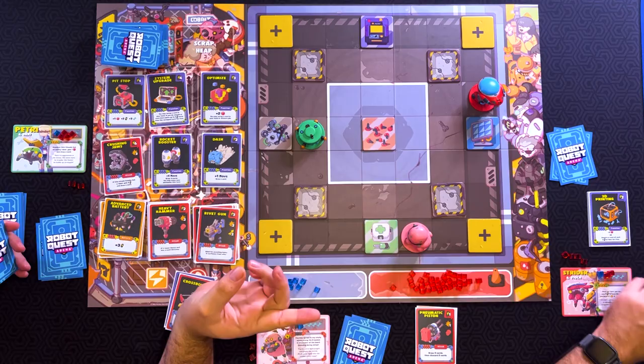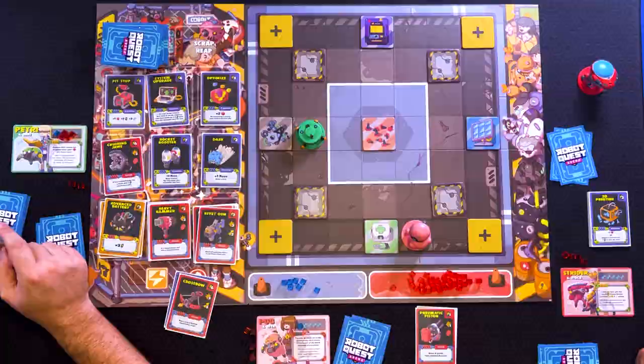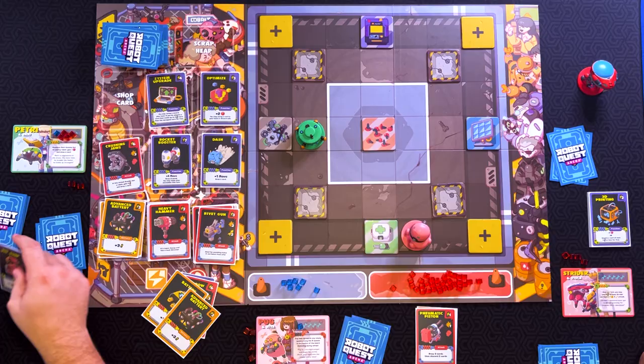Yes, I'll hit you for three. Okay. So you are knocked out. So, you're off the board. And then you spawn on one of the spawn points when you're done. Do I do anything with the cards in my hand or just keep them? You keep them, I believe. Double check the rules while I'm finishing my turn.